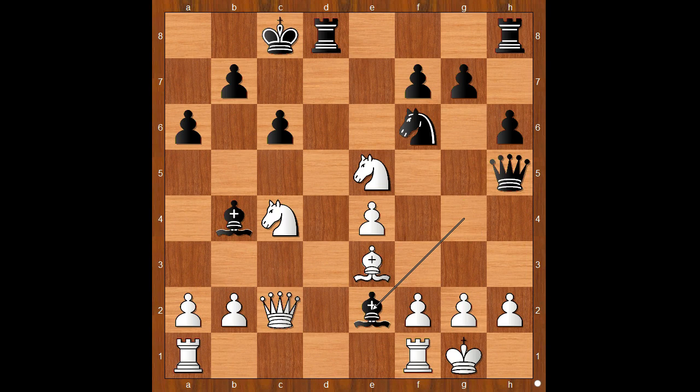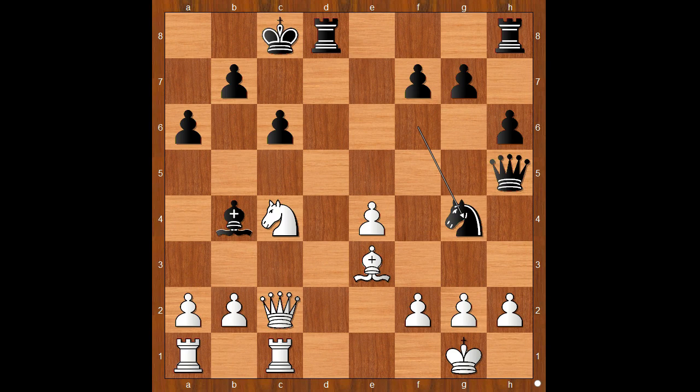Bishop to e2, rook from f to c1. Black to move — this happens to be the critical position of the game. Knight to g4 was played. Perhaps bishop takes on c4 should have been considered, and when knight takes on c4, then knight to g4, bishop to f4, then bishop to c5.